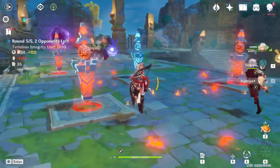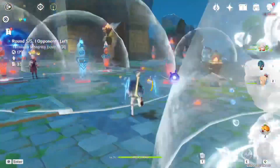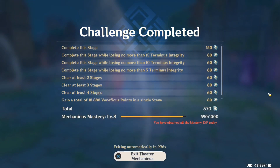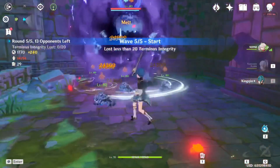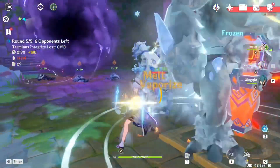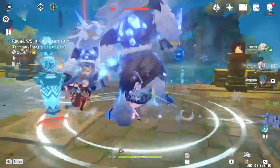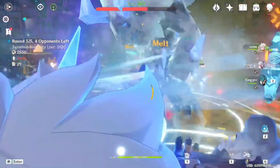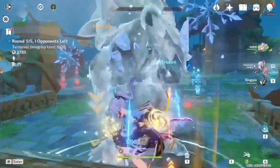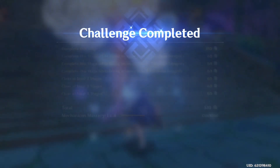No matter what, I highly recommend Bow and Catalyst users and anyone who can apply their elements with short cooldowns. Having characters with consistent elemental reactions really helps. When your elemental skill is still in cooldown, remember to switch to another character. Our main goal really is to deal consistent damage to the opponent so you can complete the challenges, level up your Mechanicus Mastery, unlock all the stages, and get the rewards from the event shop.